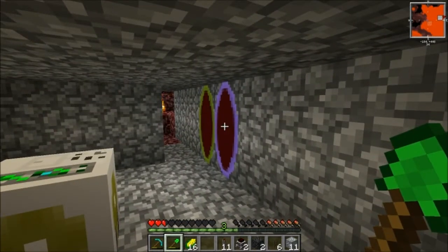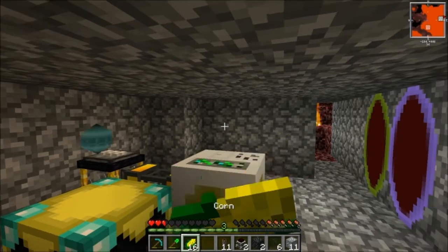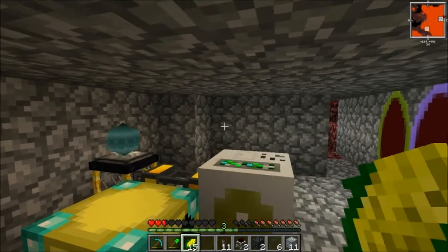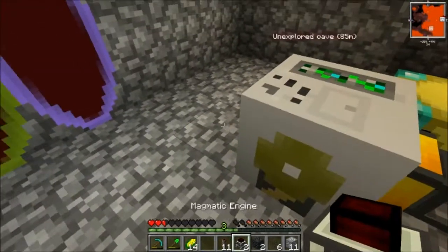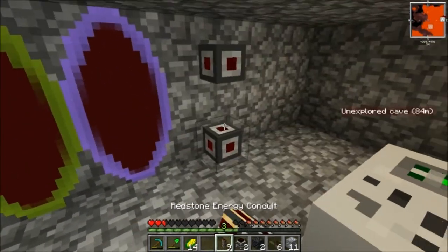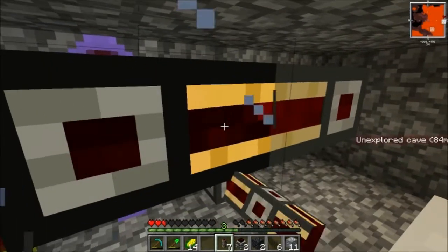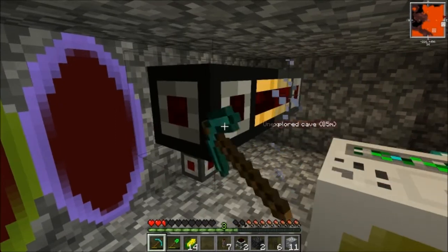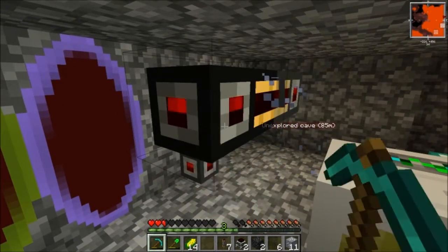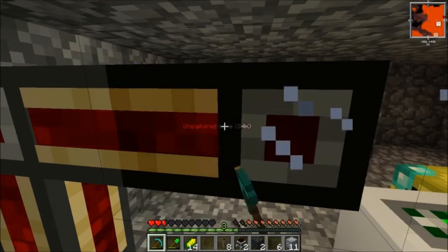That is the most pointless portal setup ever. What we need to do here then — we're going to put a redstone energy conduit here and it's going to go up and around. I forgot to bring a wrench so this is going to be a chore to break all these.